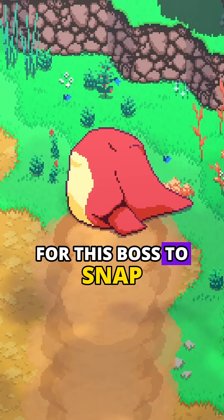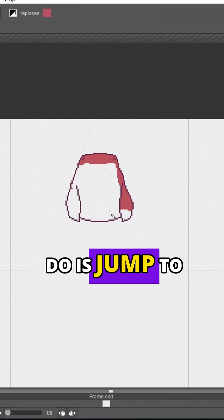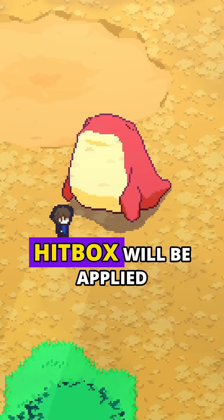It'd be pretty boring for this boss to snap as it changes direction, so let's give it a turnaround attack state. All this is going to do is jump to face the player, and of course, a hitbox will be applied here too.